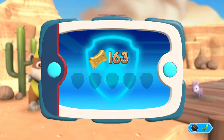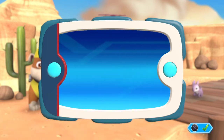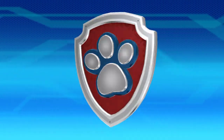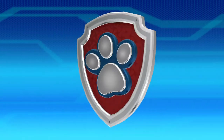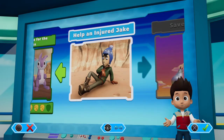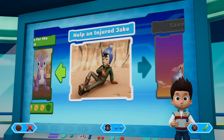For collecting so many pup treats, you got four golden paw prints! Pups, we've got a new mission — help an injured Jake! Use the left stick to move between missions and press the X button to play!